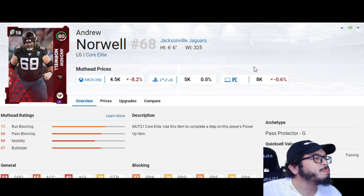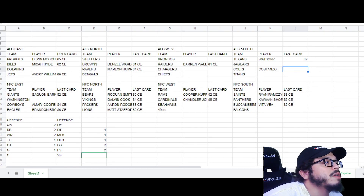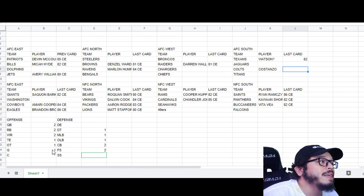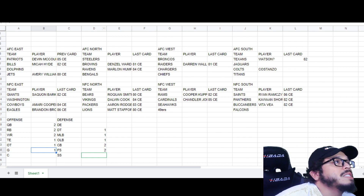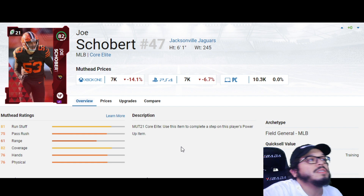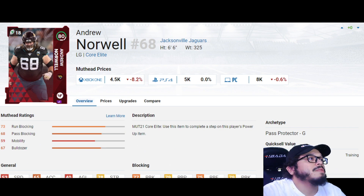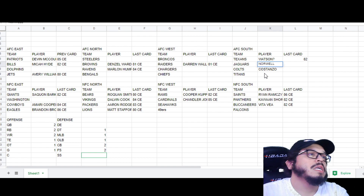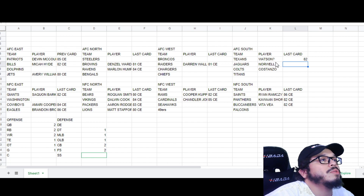Andrew Norwell is not a sexy name — he's a guard — and Joe Schobert is the same, a linebacker. But going by their options, if we have Costanzo as a tackle, I think we need to go Norwell at the other guard spot. Schobert is also a good choice and could get a limited. For the purposes of filling out the rest of the team, I think we're going to go guard and keep Norwell there as the 80 overall core elite.